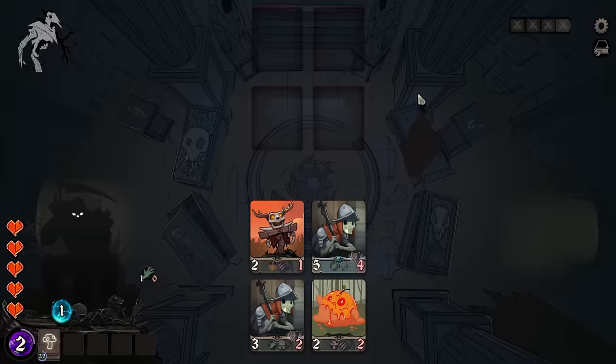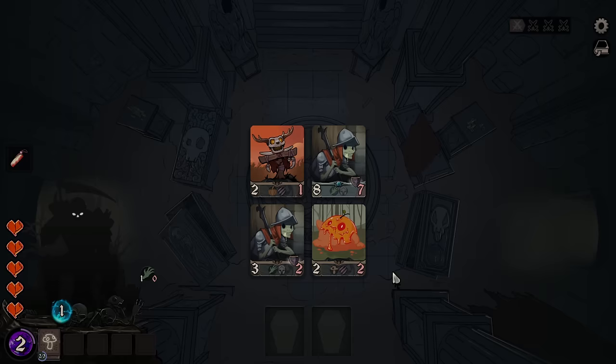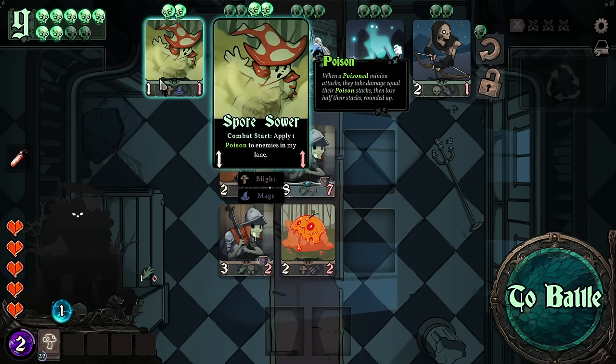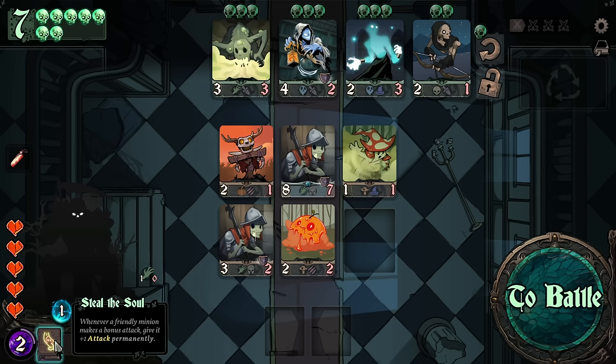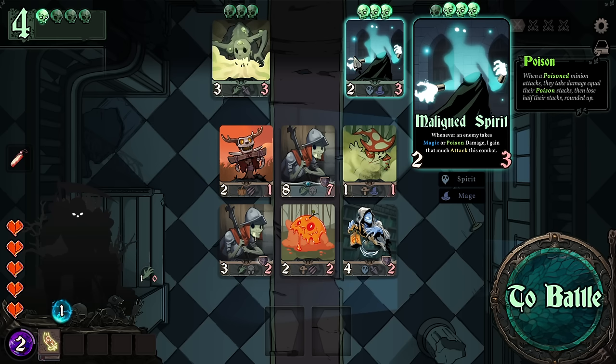Improved minion — you obviously get the upgrade there. Combat start, apply poison: the reason I would grab that would just be to get this spell. Whenever a friendly minion makes a bonus attack, give it plus one, plus one permanently. Sure — maybe bonus attacks are a thing.